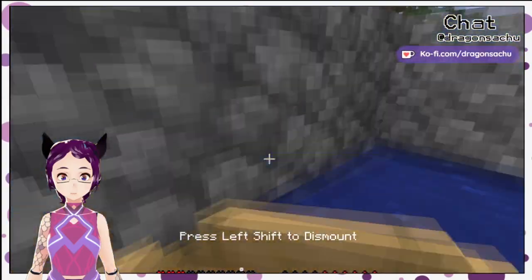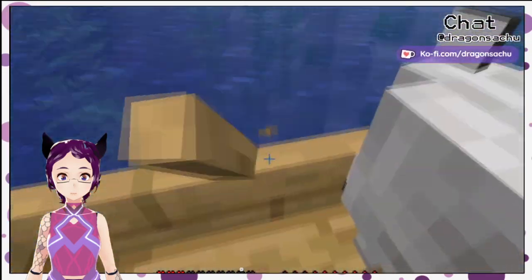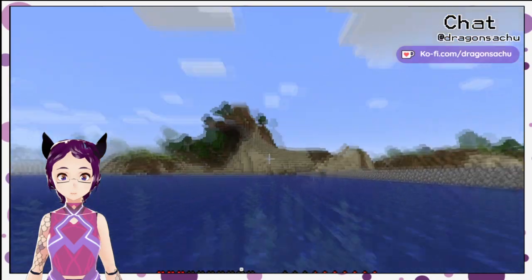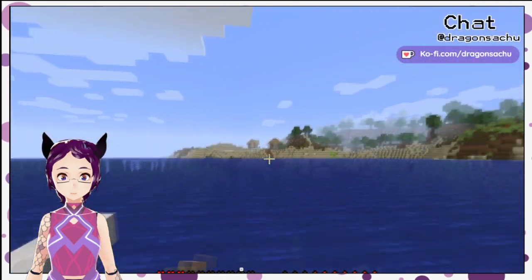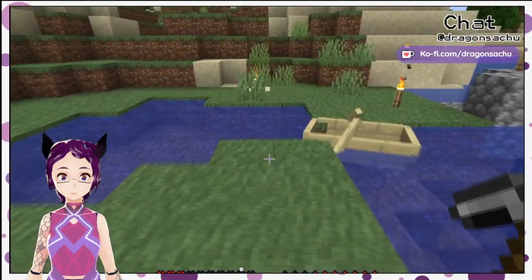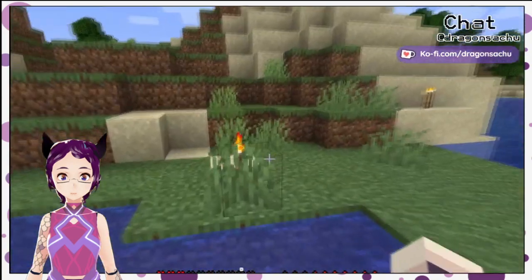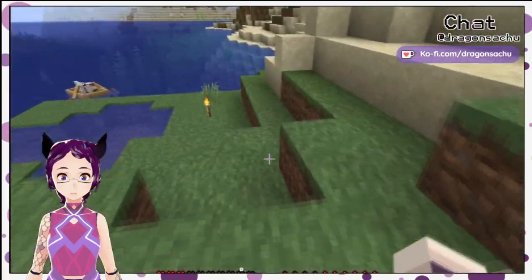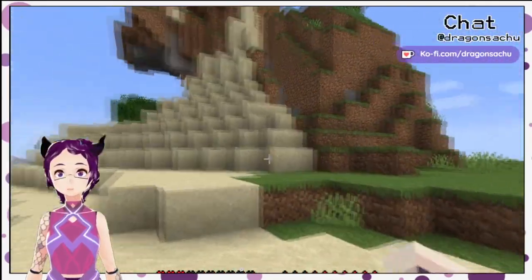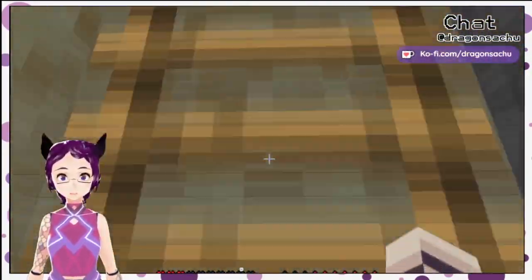Oh yeah, I forgot — I had a doggo over here, I had a boat with a doggo when I died and couldn't get it back. Now I have my doggo back and the boat — that's nice. It's always nice to have my doggos back. You can see our house over there — pretty good. There's a human village over there but I don't want to mess with that — that's their stuff. I think the dog is stuck, might be glitched into the boat. Hi doggie! I gotta build you guys a little area here eventually, but for now let's just get back to the base.